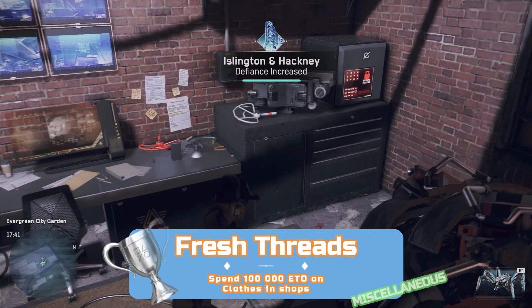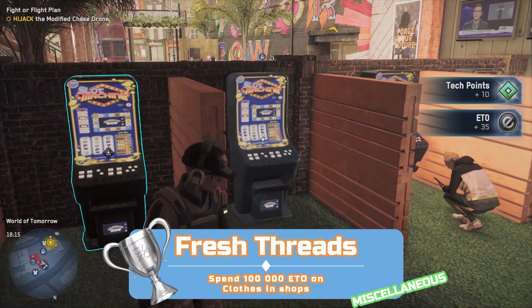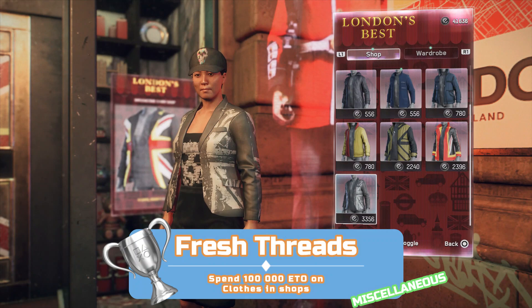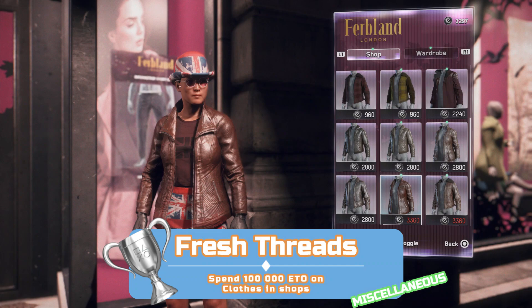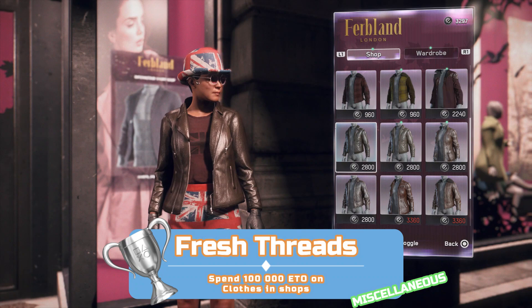Now for the reason you've been saving all that ETO. You should have around 100,000 after doing everything else as long as you haven't been spending it — pick up ETO on the map at all times, rob safes in pubs, do Parcel Fox deliveries, and you'll get a fair bit from story missions too. When it comes to spending the 100,000 on clothes, use the same character for all purchases and spend the whole amount all at once to avoid reported glitches. Make a backup save beforehand. Visit clothes shops around London and buy shirts, glasses, bags — whatever you like — and once you've spent 100 grand the trophy will unlock.